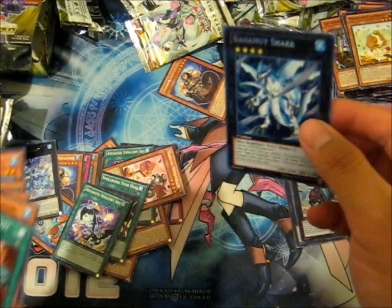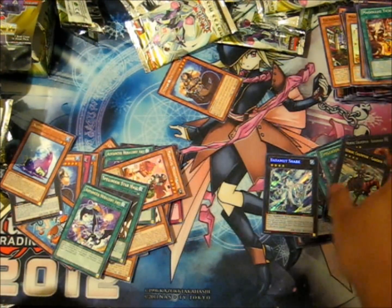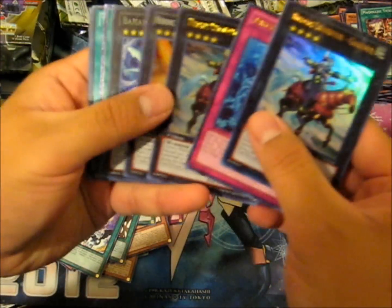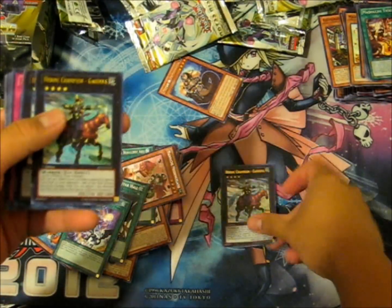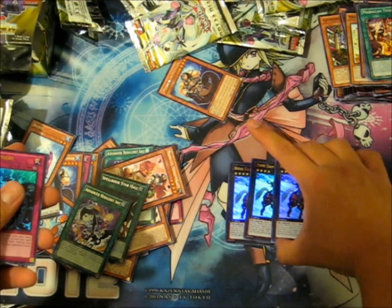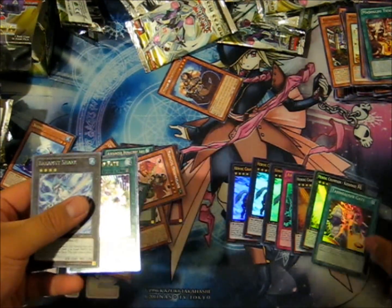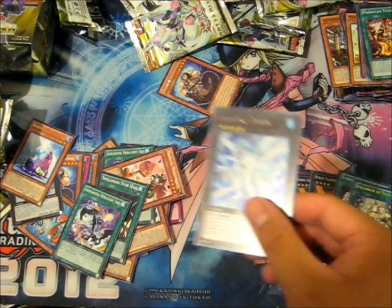It is a secret — my first one! First Bahamut Shark. Look at that, that's pretty good. That's a good way to end this case, on a secret rare. Quick recap: we got three Gandivas out of that box — not one, not two, but three. Got an Abyss Spear, two Kusanagi, one Tannhauser Gate, one Spellbook of Fate, and Bahamut Shark Secret Rare.